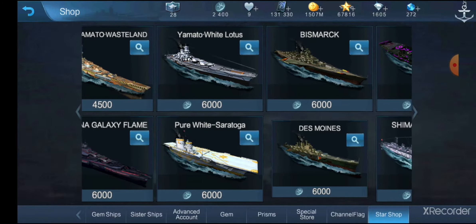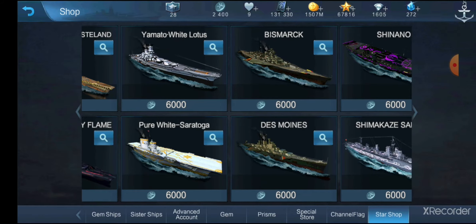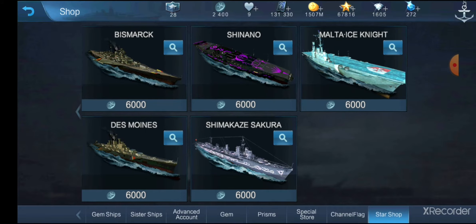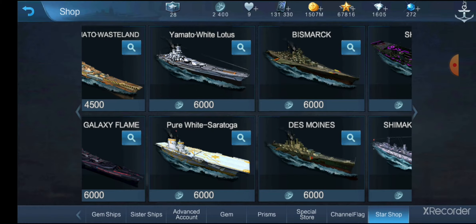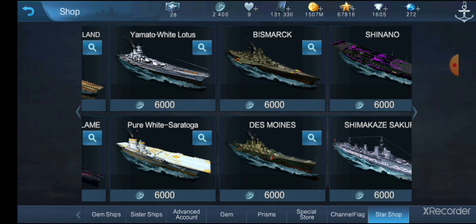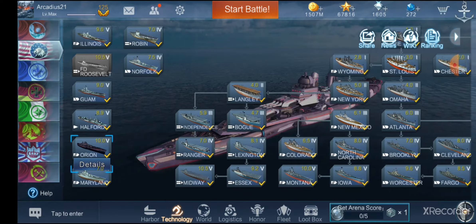Out of all these, if you're looking to grind for one — Yamato Wasteland you can get through other means, so I would not get it through Star Coins. Montana Galaxy Flame: if you don't get the Iridescent packs, try and work your way to this one. White Lotus: I've had no problem with this ship. Saratoga, Bismarck, Des Moines, Shinano, Sakura — these are all copy-paste of the same ships in the game, but you do get the Prism Ship bonuses from all of them.